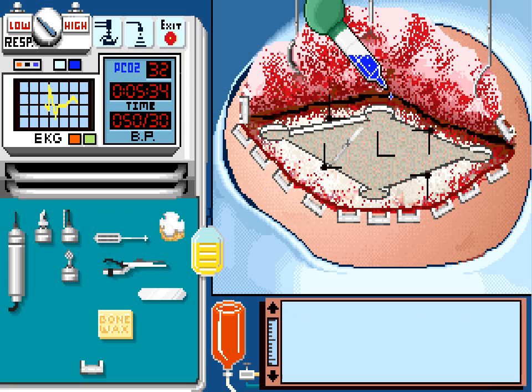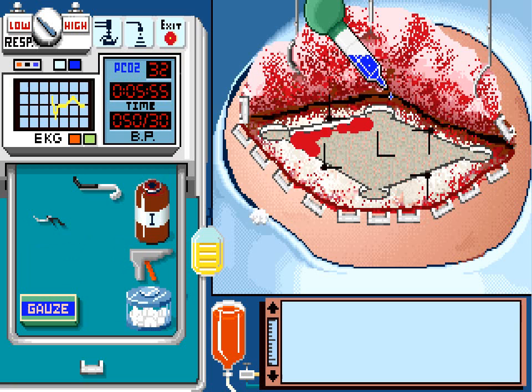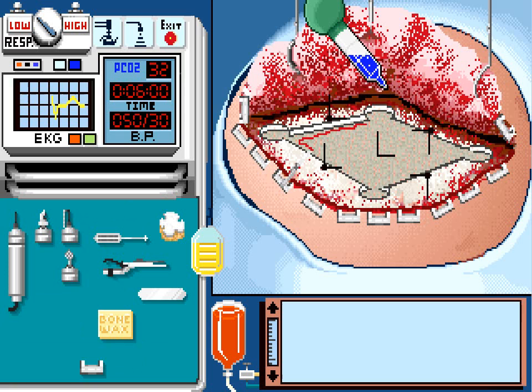And now we begin cutting through the dura mater. Cauterize those bleeders before they kill the patient. Continue cutting. Don't cut too much at one time or else there will be too many bleeders for you to deal with at once. You have to have patience when performing surgery. It would also help to have patience — get it? That was a good pun, wasn't it?